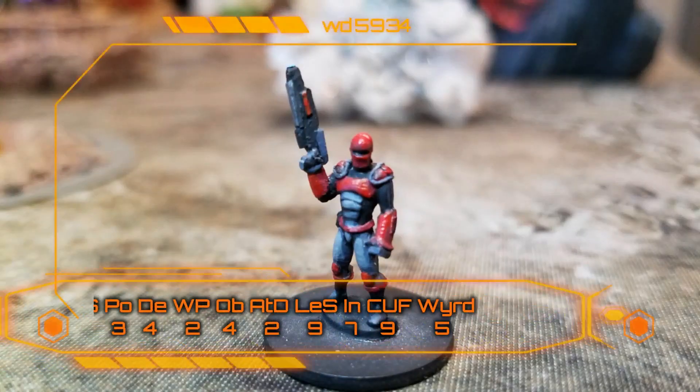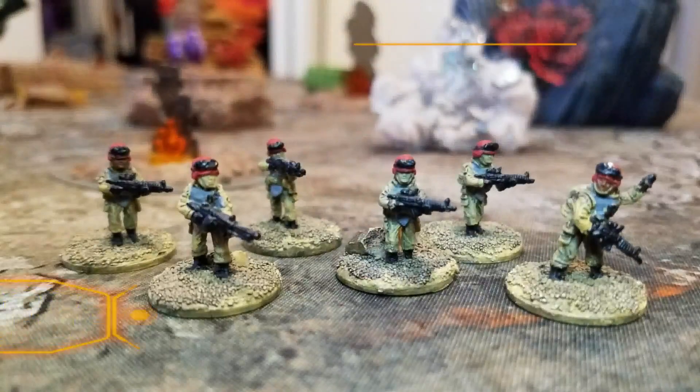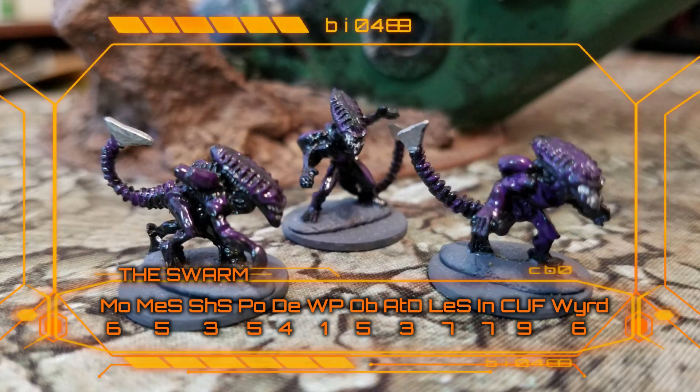On one side, we've got level 8 mercenary Captain Red with his shard rifle and combat armor. With him are two squads of colonial militia with slug rifles and light armor. Waiting for them are three small packs of the vicious swarm. They're unarmed, but they're terrors in close combat.